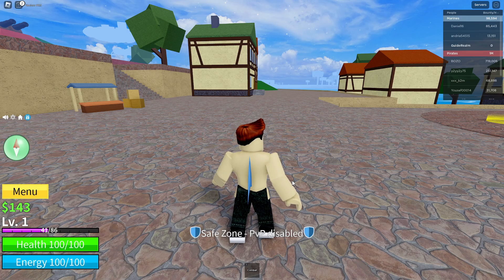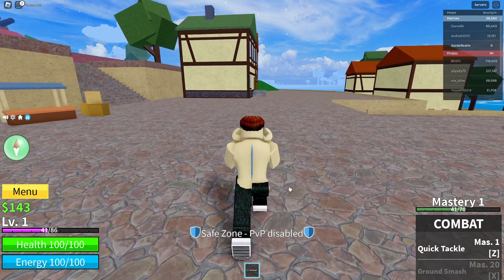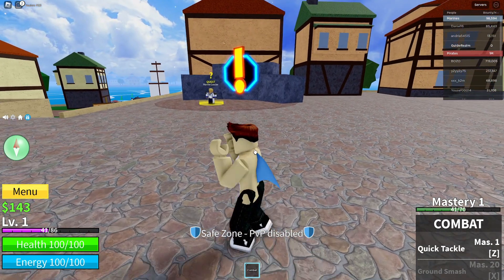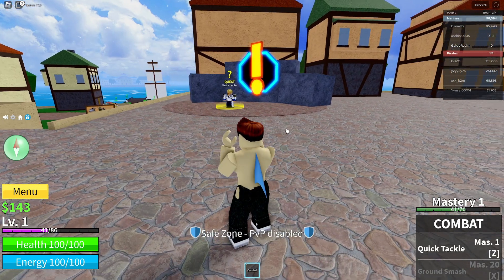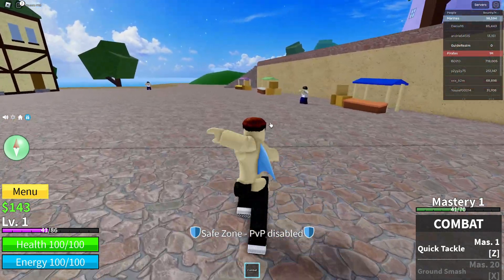For example, to select combat press 1; if you had more items you'd press 2, 3, etc. To use what you've got selected, you'll see a few options in the bottom right — for example Z and X — but you can also just use the left mouse button, just like this.